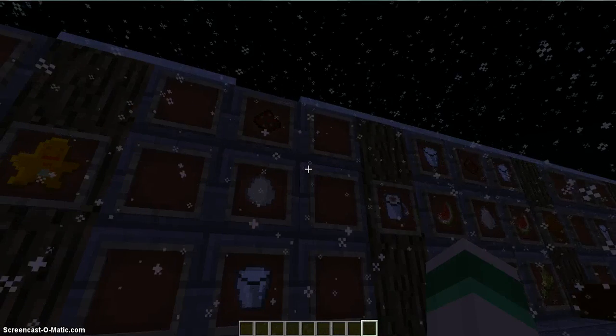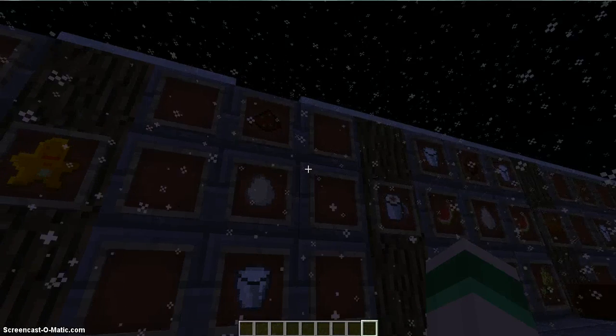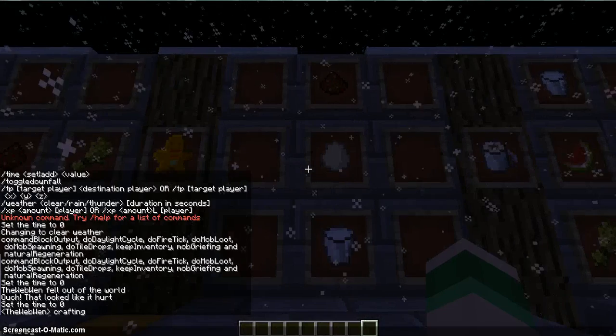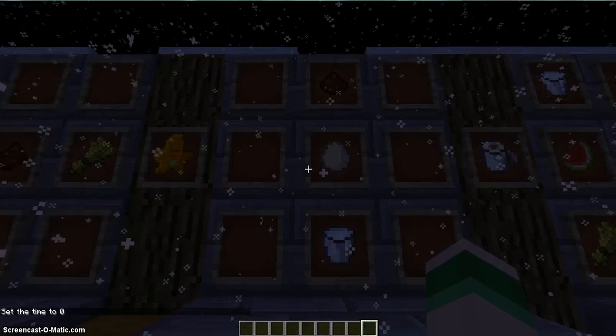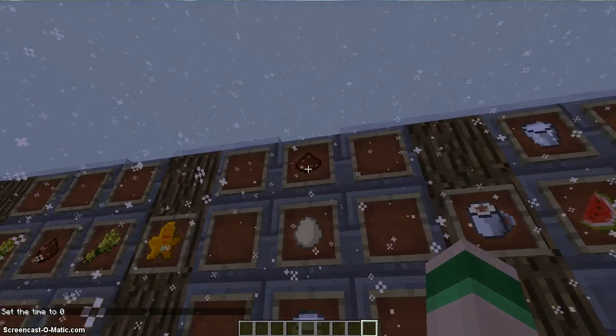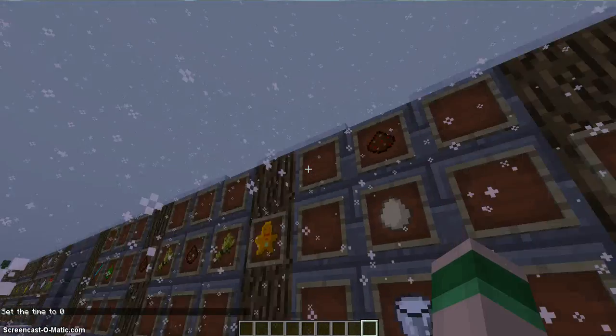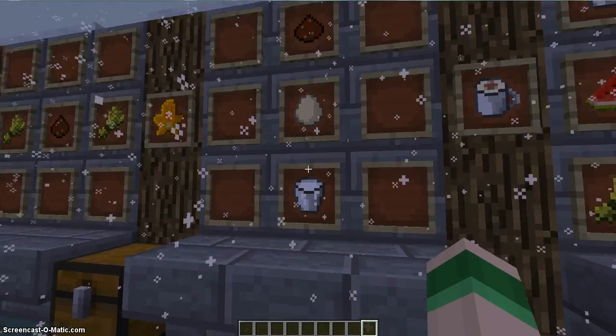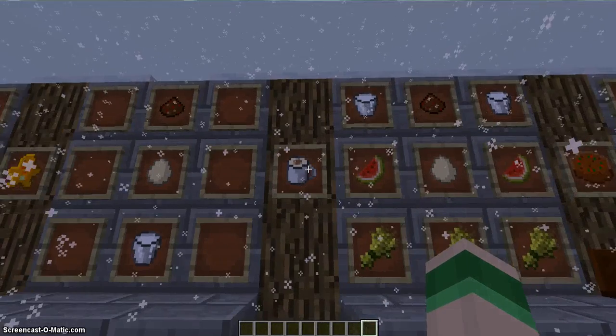Now here comes the drinks portion and more of the food. Let me just set time to day so you guys can see. To make eggnog, you get a spice that you kill from the Creeper Claws, you get an egg, and you get some milk, and that makes you some eggnog.